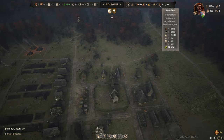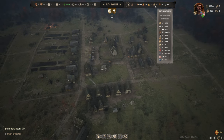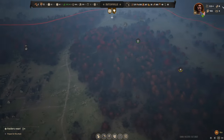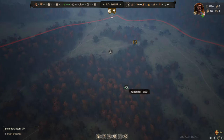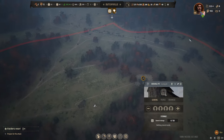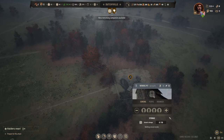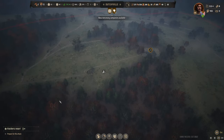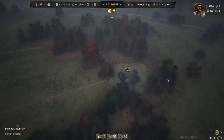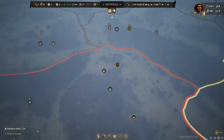We have five ale now. My people are still not working at these mines - wait, there's only eight iron left. Let's quickly get the iron out of here and then we can remove that building.